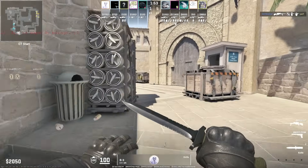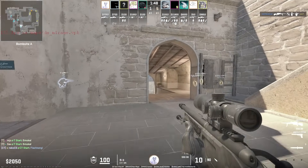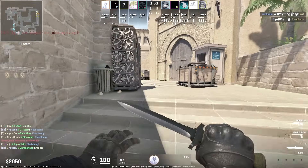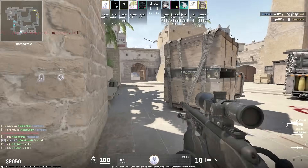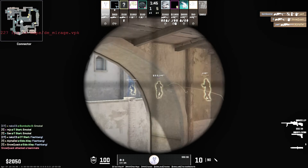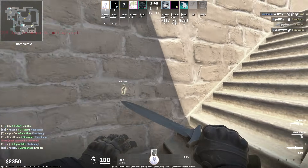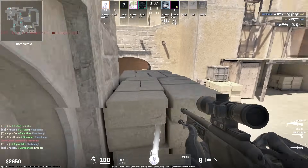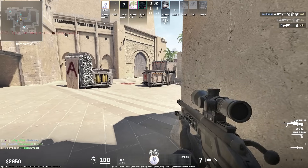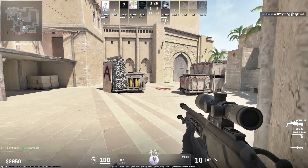Score is 5 to 1 — he really needs to do something to turn this around. He's going with that scout again. He peeks toward mid and kills the guy in top mid. He killed me and I was still surprised the second time around. He noscopes the guy at A main. Maybe he's just a great scout player — he must really practice hard with the scout to hit shots like this.